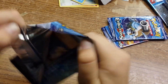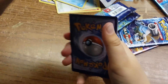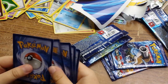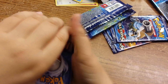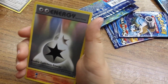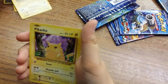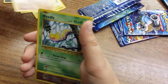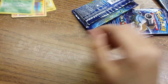I feel like this is going to be lucky because Venusaur is awesome. Here's a code. We got a Metapod, a Charizard Spirit Link, a Normal-type Energy, a Ponyta, Magnemite, Pikachu, a Machop, a Weedle, Sandshrew Shiny, Beedrill — that's it.